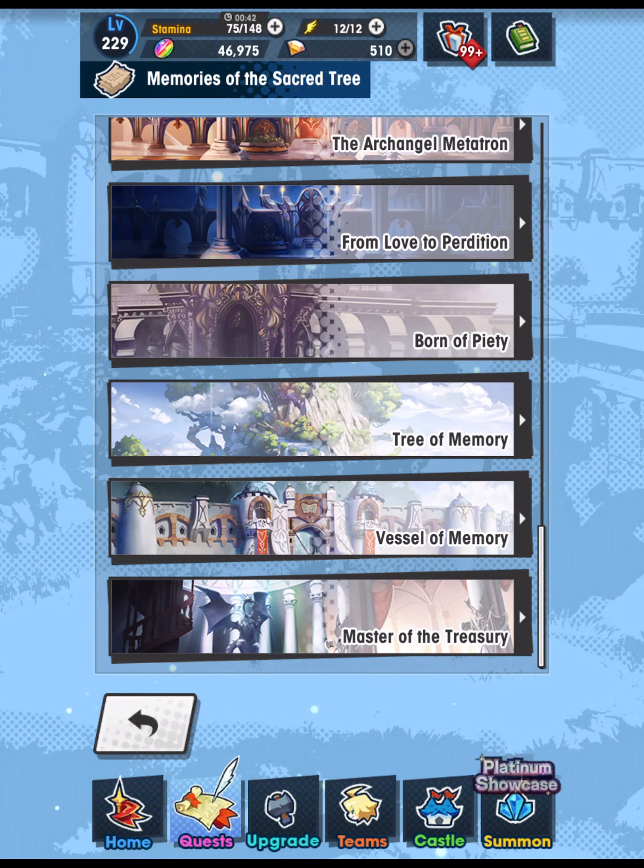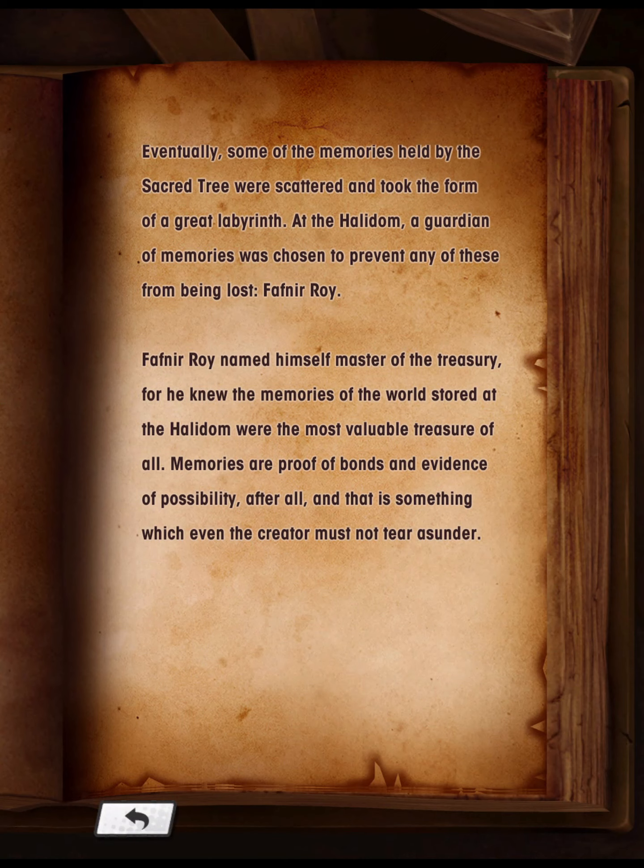And finally, Master of the Treasury: Eventually some of the memories held by the Sacred Tree were scattered and took the form of a great labyrinth. At the Hallidom, a guardian of memories was chosen to prevent any of these from being lost — Fafnir Roy. Fafnir Roy named himself Master of the Treasury, for he knew the memories of the world stored at the Hallidom were the most valuable treasure of all. Memories are proof of bonds and evidence of possibility, and that is something which even the creator must not tear asunder.